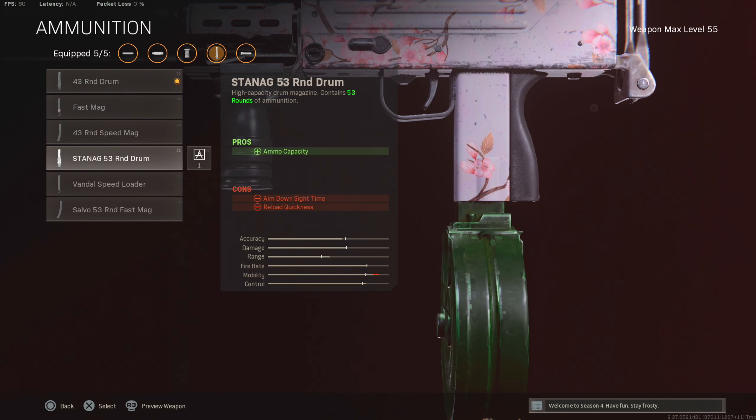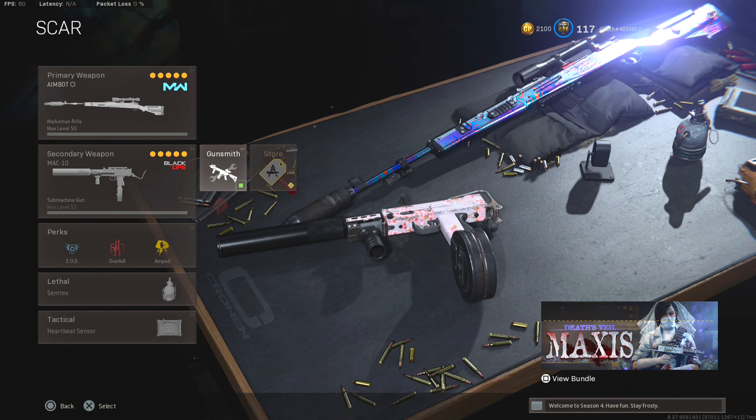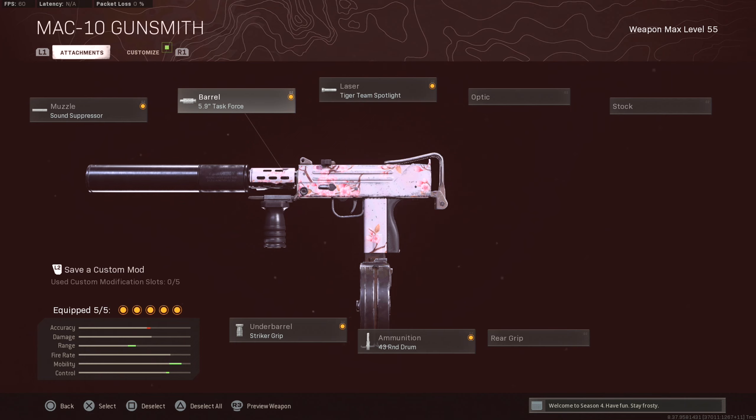We've got the 43-round mag on there too. You could run the 53 if you want — I'm trying the 43 for the extra ADS time. Dropped a banger gameplay, dropped 25 kills with this class setup. Buyback solos is just my favorite game mode right now. I'm having so much fun playing it and the videos are just so easy to get. I'm hunting for the 40 bomb — you'll see in my next video, I drop 35 plus kills.